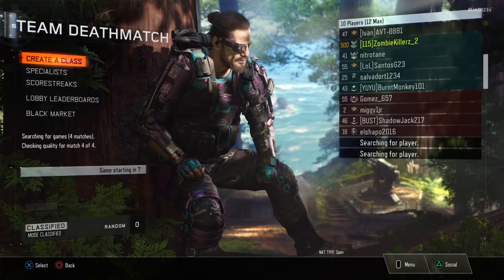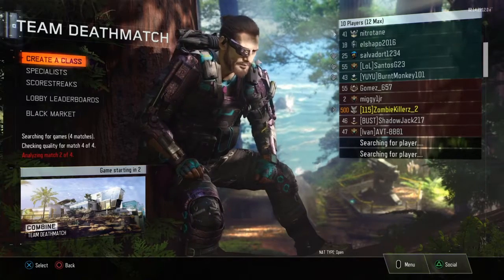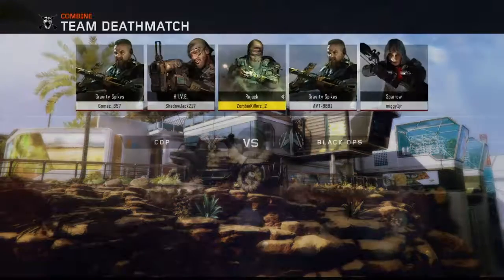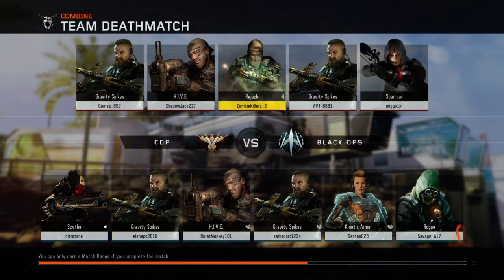Let's see — all right, Combine. This is a pretty good lobby, there's some prestige masters in this lobby but I'm pretty confident in my ability to win the game. We have Gombs, Shadowjack, ATV, AVT, Mickey, versing Nitro, Chain, Shopo, Burnt Monkey, Salvador, Santos, and Savage.